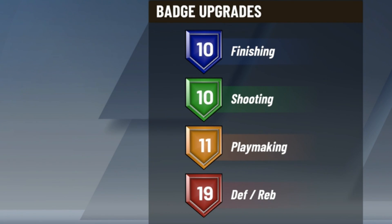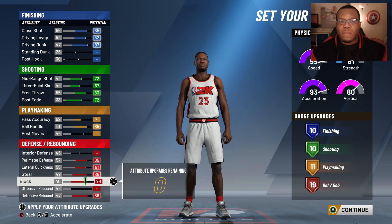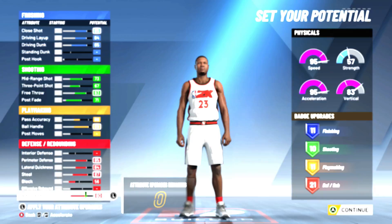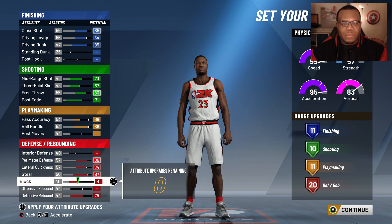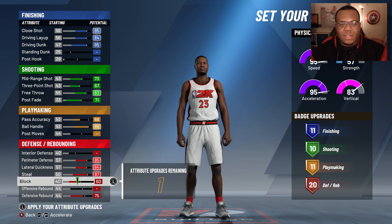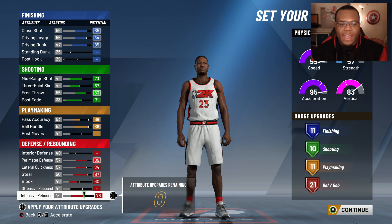I went with a different physical pie chart, but what you want to focus on are the badge upgrades: 19 defensive, 11 playmaking, 10 shooting, and 10 finishing. This is the shooting guard version. Now if I go to the point guard position, he automatically takes a hit in height. If I lower the block rating just a bit and add to defensive rebound, we now have 21, 11, 10, and 11 — one more finishing badge and two more defensive badge points.